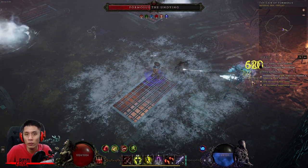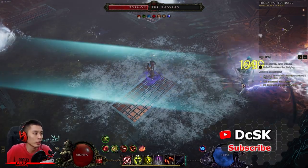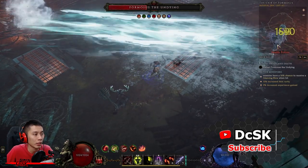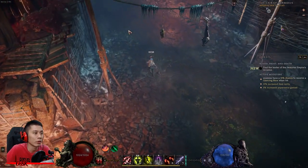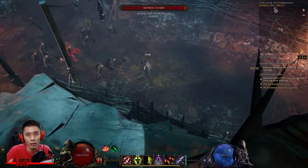Hey everyone, I am DCSK and welcome to my channel. In this video I'll show you how to beat Pharmacist the Undying in Last Epoch. He is located at the Lair of Pharmacist, level 70, in the Monolith Blood, Frost and Death timeline. You're going to fight him in one phase only.